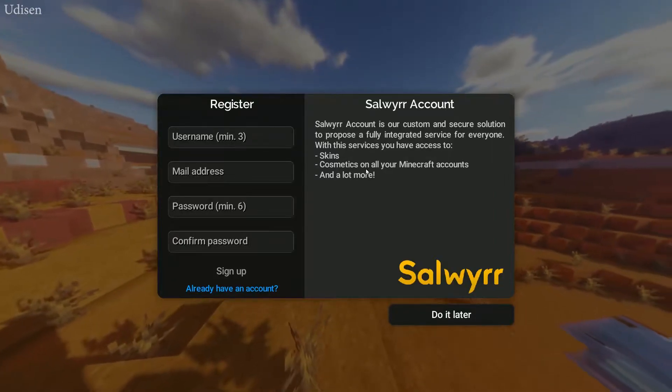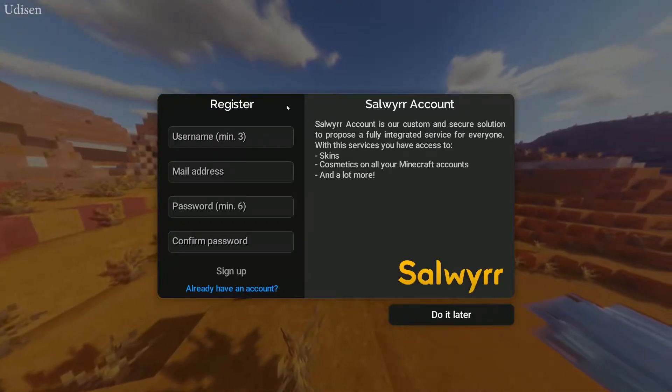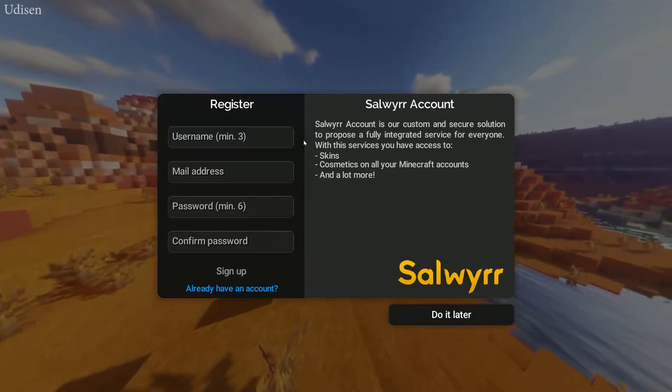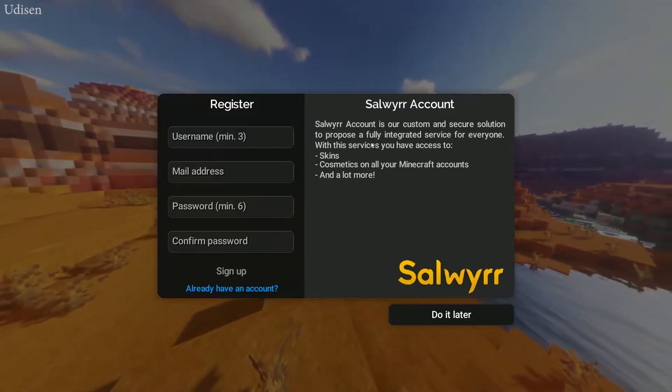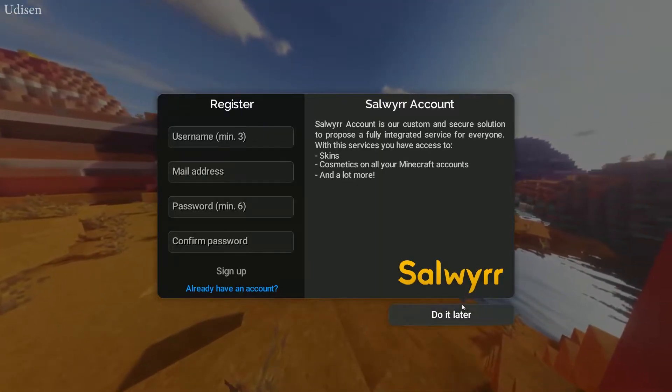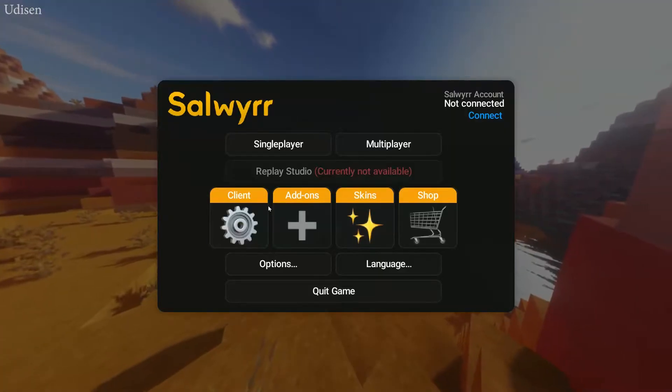When you first time enter Minecraft, register for a Salivir account. After registration, you have access to skins, cosmetics, and other non-requirement content in the client.